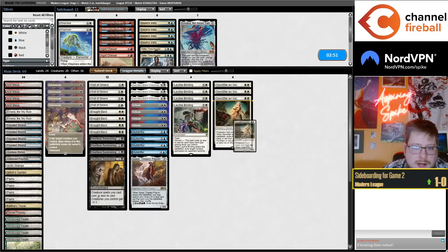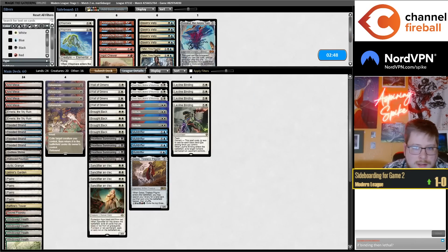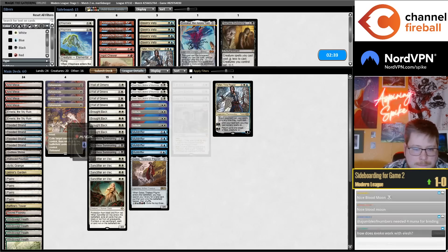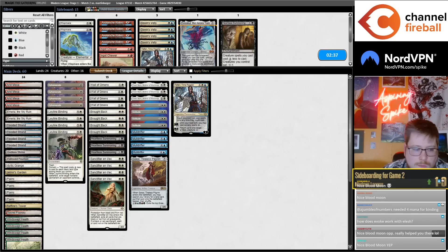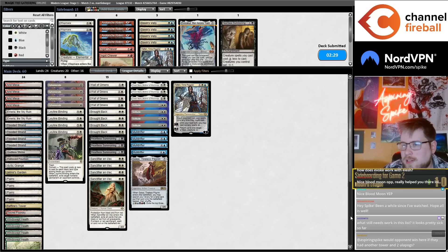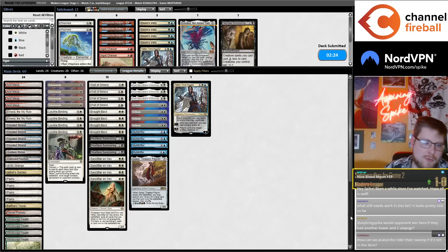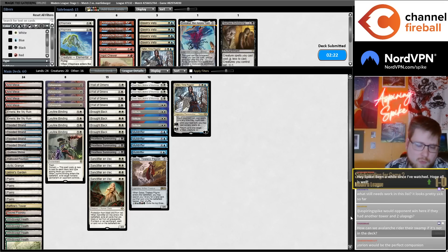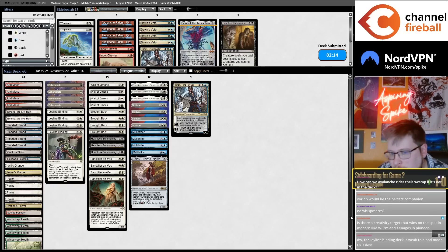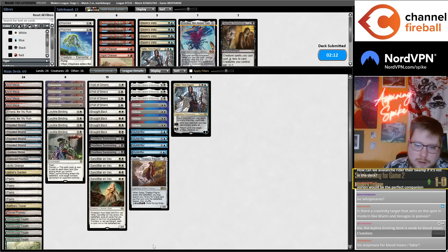I'm going to bring in four Sanctifier en-Vec — I feel great about it. Maybe also cut a Heartless Summoning for a Teferi. What's doing this work? I went to change some stuff — it's an early draft so sideboards always take time. But I feel pretty comfortable with the sideboard. I don't think the main deck has much wiggle room because all the cards work so well together — a really clean 24, 4-4-4-4-4, although a 3/1 split of Norn and Golos I think is good too.